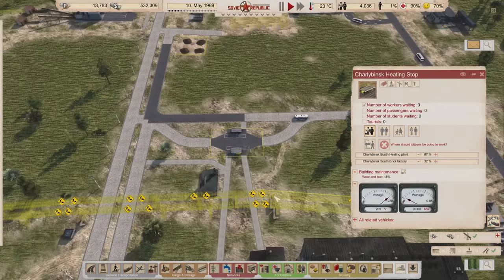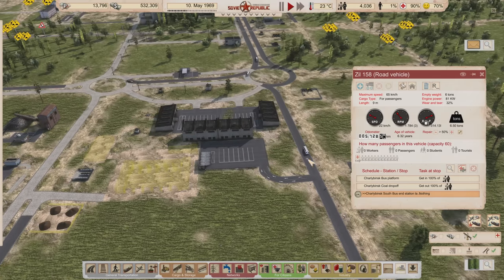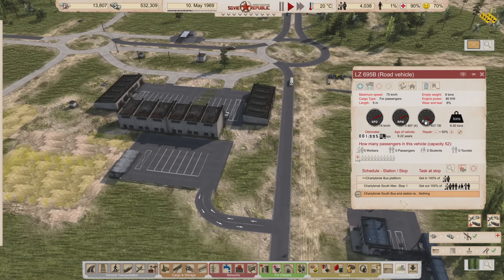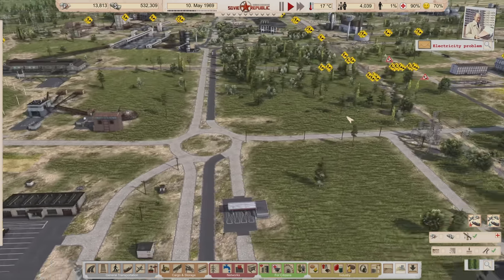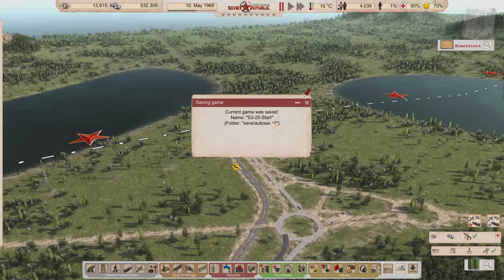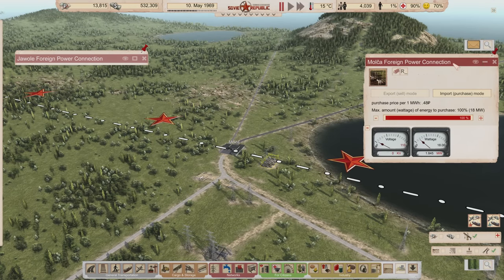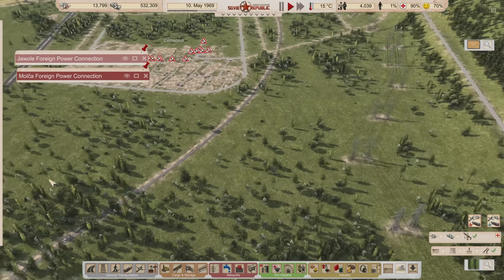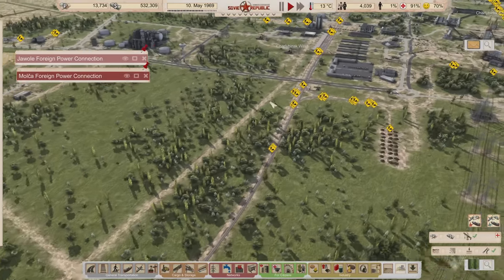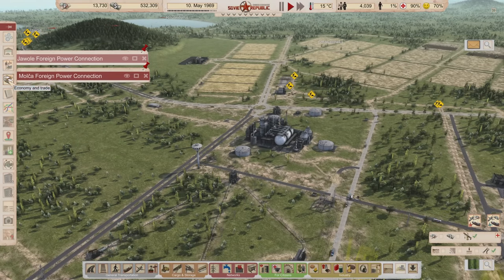Assuming we have enough people working in heating - I probably want to get another bus on the heating route. At least they're traveling at full speed now because of the end station working. Electricity problems are going to be a thing. It's all about people - your biggest bottleneck in the game, always. I don't think you'll ever have a point in the game where workers are not your sole bottleneck, because every other resource you can just grab from the border.